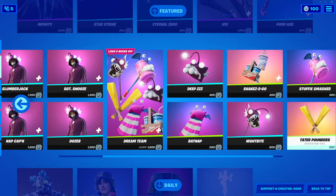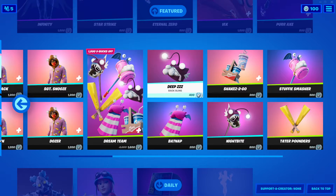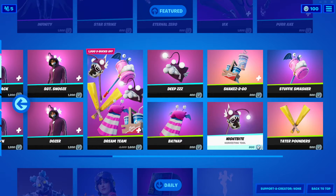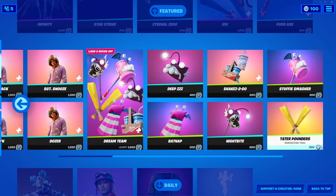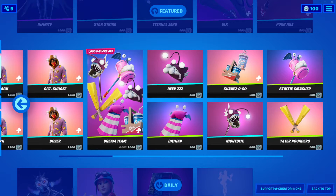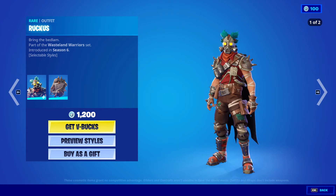You can buy them all separately if you like. Deep Sleep is 400 V-Bucks, Shakey's To Go is 200 V-Bucks, Bat Nap is 200 V-Bucks, Night Bite costs the most at 800 V-Bucks, Stuffy Smasher harvesting tool is 500, and Tater Pounders is also 500.